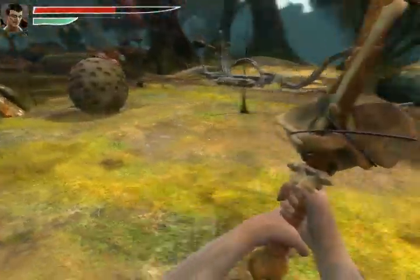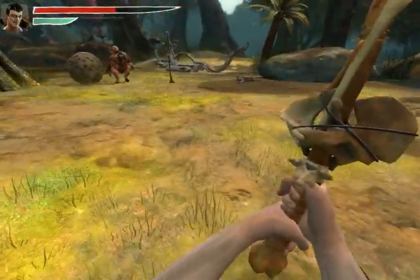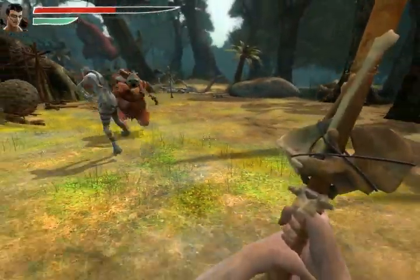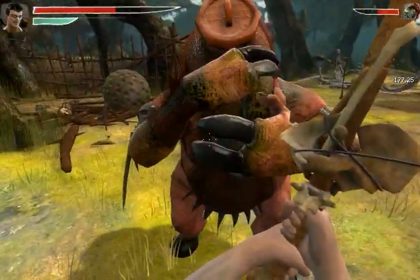Xenoclash also features close combat weapons like hammers and clubs to fight heavy opponents. Bashing weapons are very powerful but slow to swing. In this case, where I'm fighting two enemies, I can lure the heavy opponent to ram into his friend and quickly respond with a smash attack.